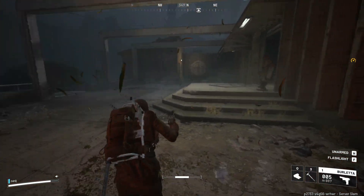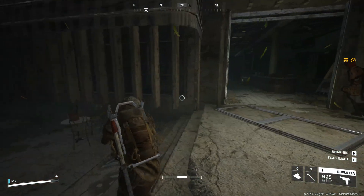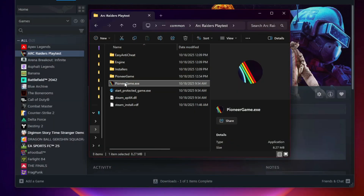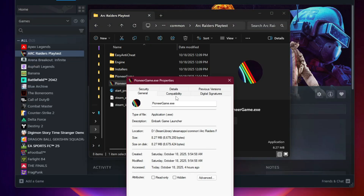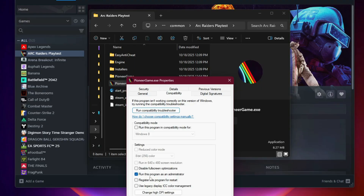Step 1: Run as Administrator and Disable Overlays. Right-click the game's shortcut or executable file and select Run as Administrator. If this solves the problem, you can make it permanent by right-clicking the executable, choosing Properties, navigating to the Compatibility tab, and enabling the Run this program as an Administrator option.